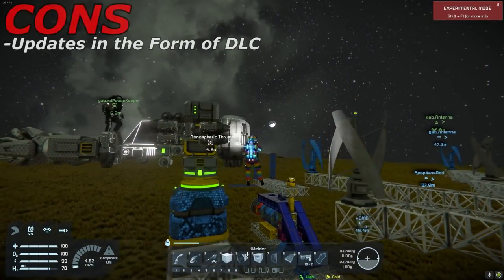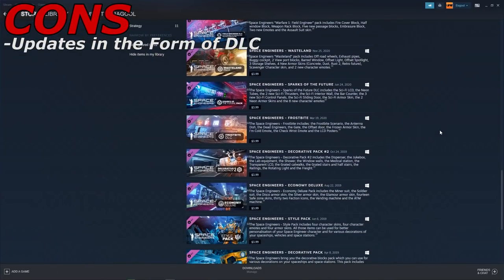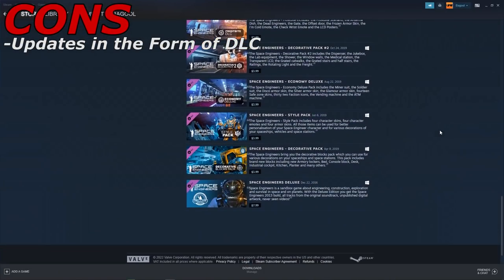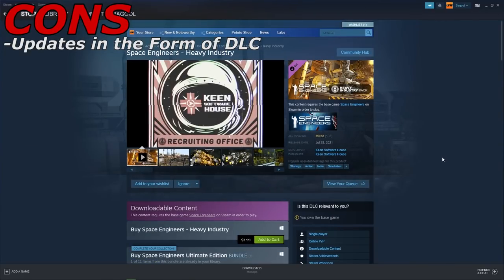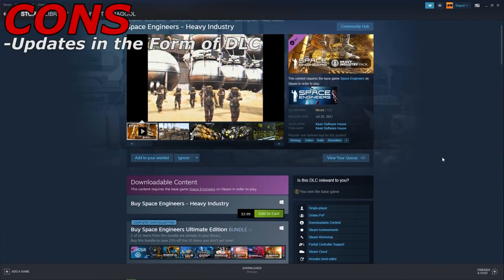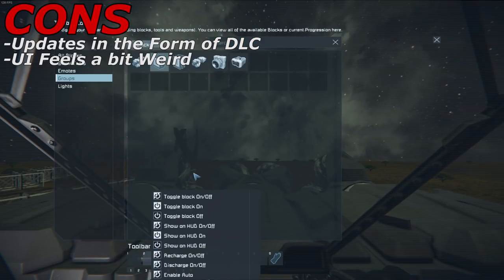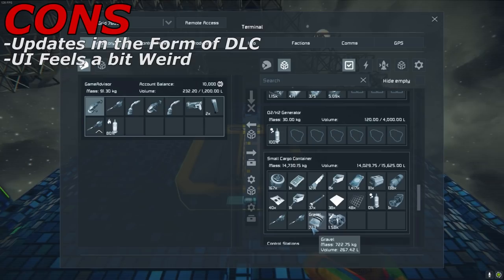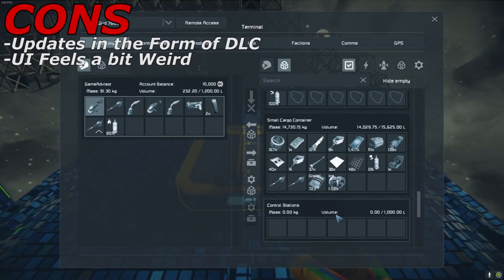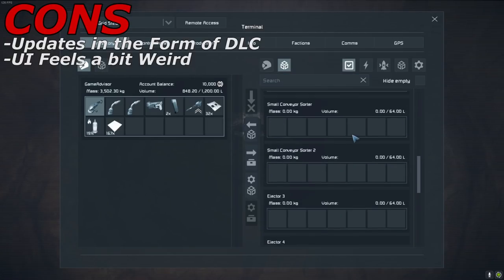Now for the cons. First up is that there are a lot of new updates that come out for this game relatively often. However, these are almost always in the form of DLCs rather than just purely free updates. Yes, they do occasionally put out bug fixes and other minor updates to the base game, but if you want access to all the new weapons, the new building blocks, and even some of the skins for the blocks, you're going to have to spend money on them. And our last con is that the UI just kind of feels a bit weird and unpolished. It feels almost unfinished, and I really hope the devs put some more time into it — maybe even color code some things, such as ore being a certain color, rather than just having a base blue for everything in the game.